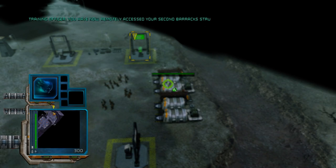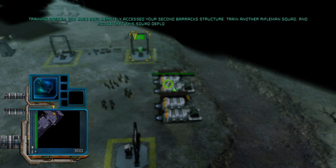You've now remotely accessed your second barracks structure. Train another rifleman squad, and notice that this squad deploys from your second barracks.